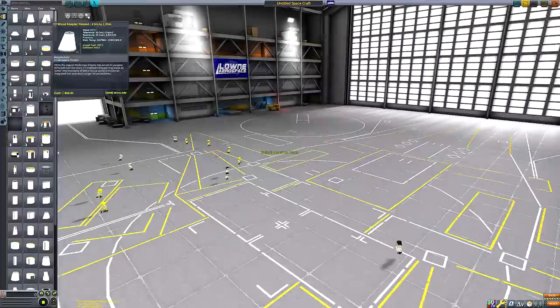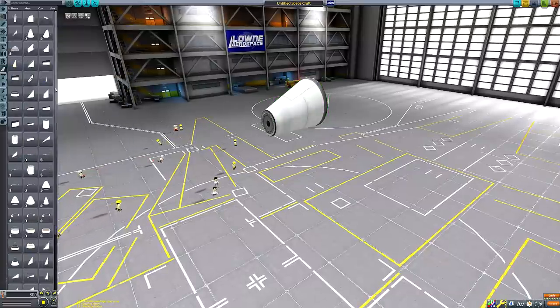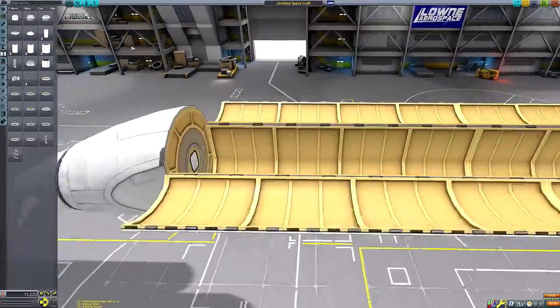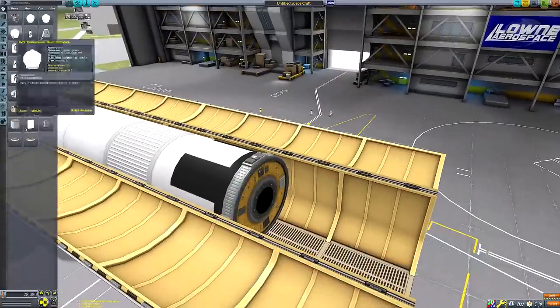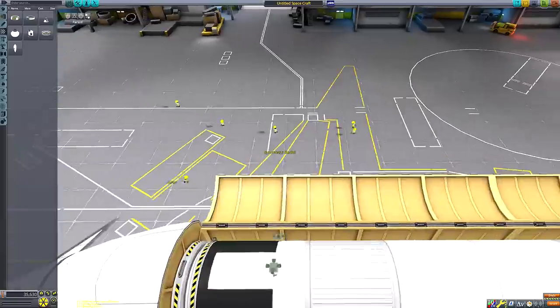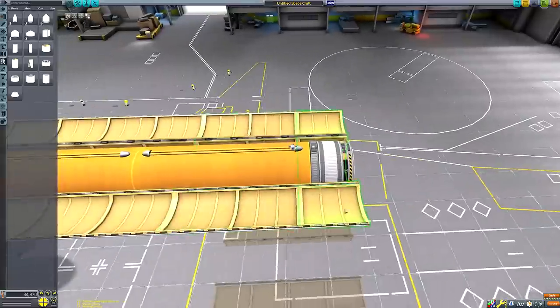Hello everyone and welcome to today's Kerbal Space Program video. Today we're going to be constructing a cargo SSTO with inspiration drawn from the proposed Skylon design, which is one of the more realistic SSTO designs that would be built in the real world should it ever happen — probably unlikely, but it's one of the leading designs.